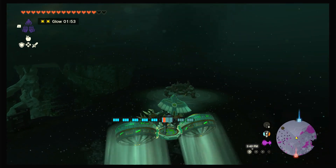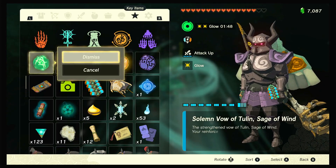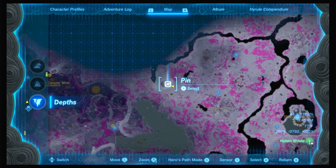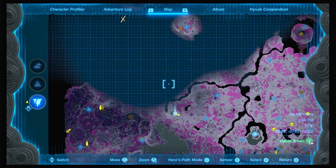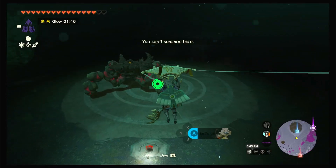Whoops, I messed it up. This is the Marbled Goma rematch. For this one, none of your other sages really do a whole lot. But I think the Queen Gibdo fight is actually right here, so we'll be going there after this.